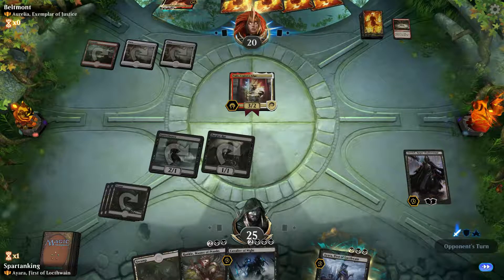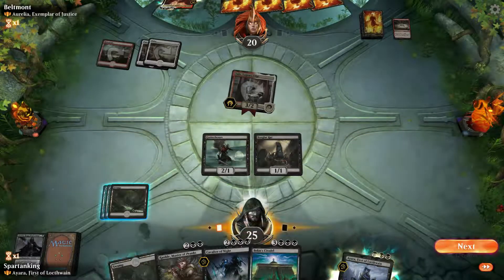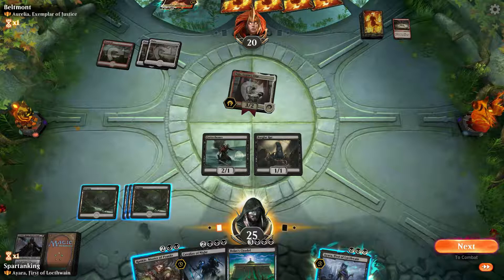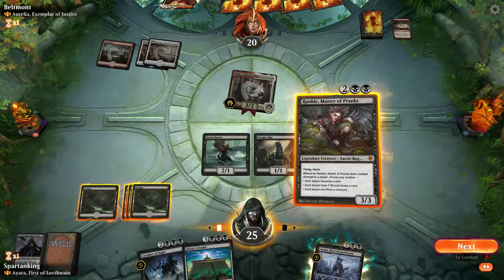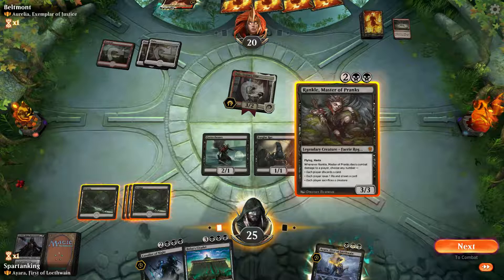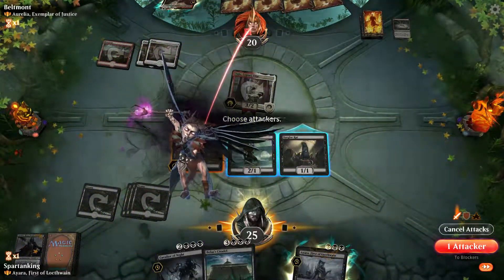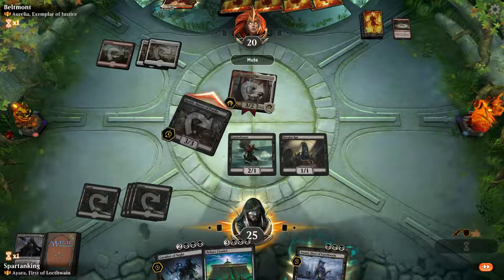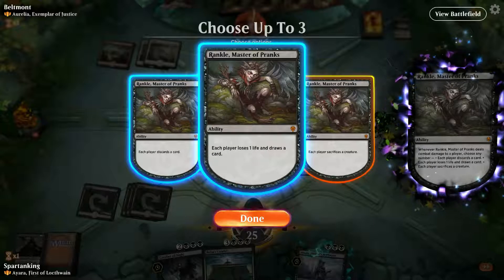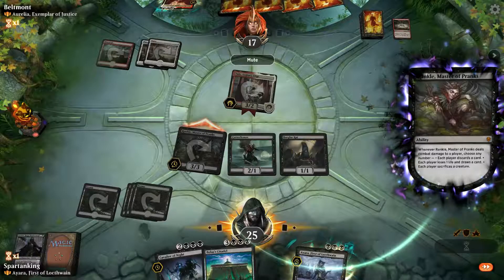There you go, Tajik. Go for that D'Avriel — you don't want to get rid of any more cards in your hand. As much as I'd love to have Ayara out, I like the idea of him having to sacrifice a creature. Just sacrifice is good.